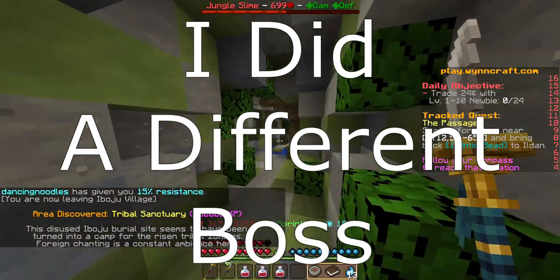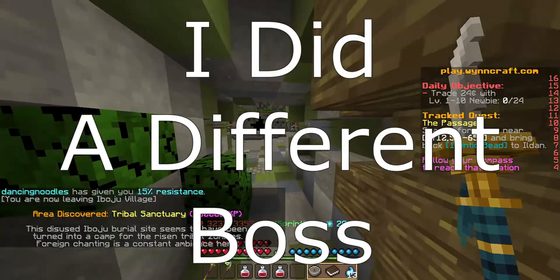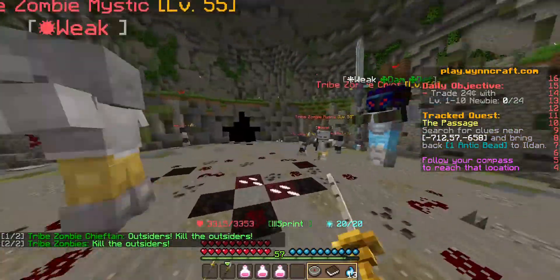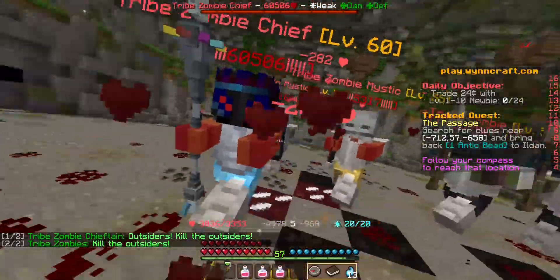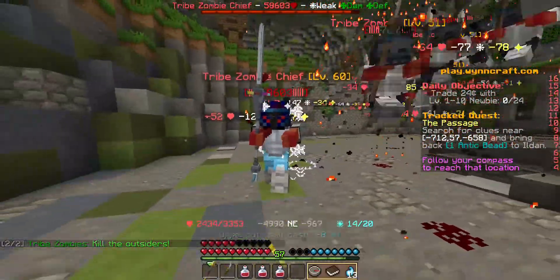Oh wait, I forgot — it teleports you to a different area. Then there's this one guy. He drops a special crafting ingredient. So I just need to find which one is the right guy. Okay, I assume it's this guy with 60,000 HP.